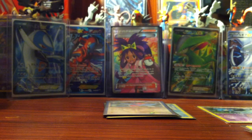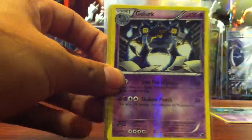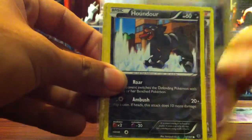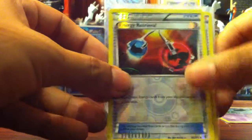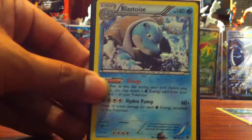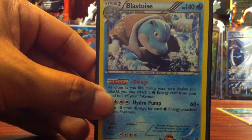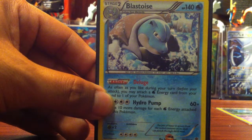So to recap: we have Professor Juniper, Goalert, Houndoer, and Energy Retrieval. For regular rares, we just had an Azelf. And then for our Hollows, we have Porygon Z, Messprit, and Blastoise. Nice. Thanks for watching — stay tuned for the next four packs of my Plasma Blast Booster Box. Later.